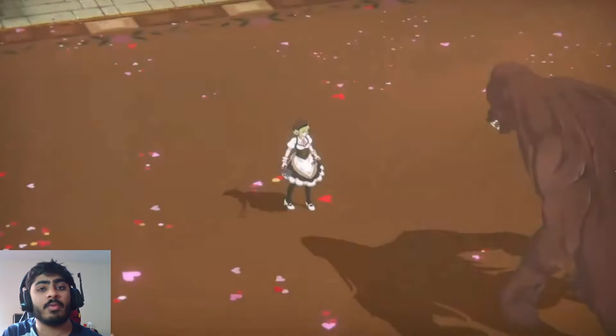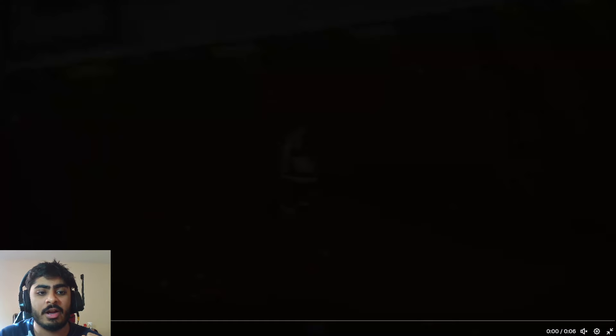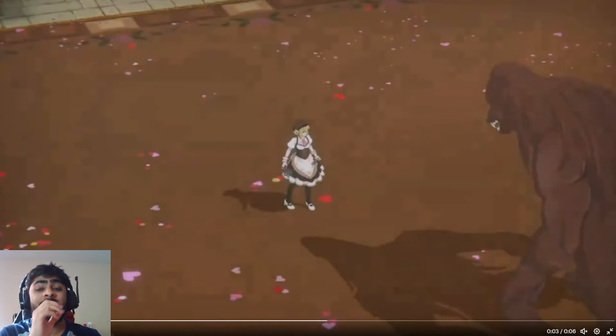The first skill is a 2-hit attack, which is actually pretty good — that'll allow us to get a bit of an advantage in game modes like event ranking and AOE situations. That 2-hit will help you out, especially because it's got a good range. It's a forward dash mixed with a circular attack — that's really good.